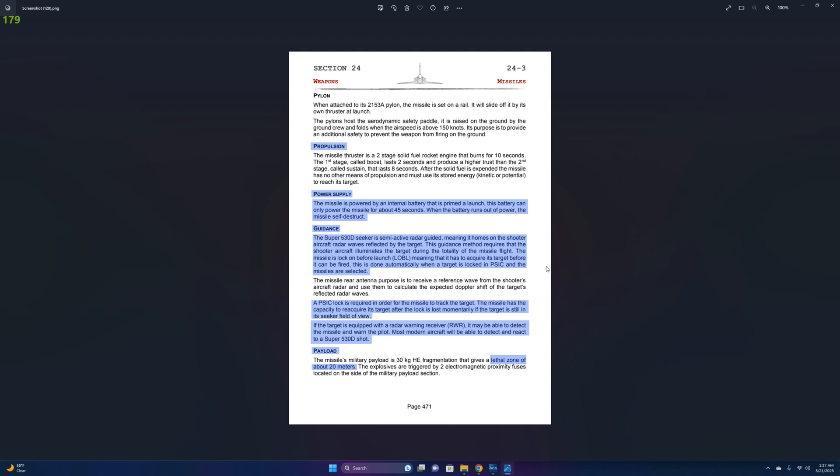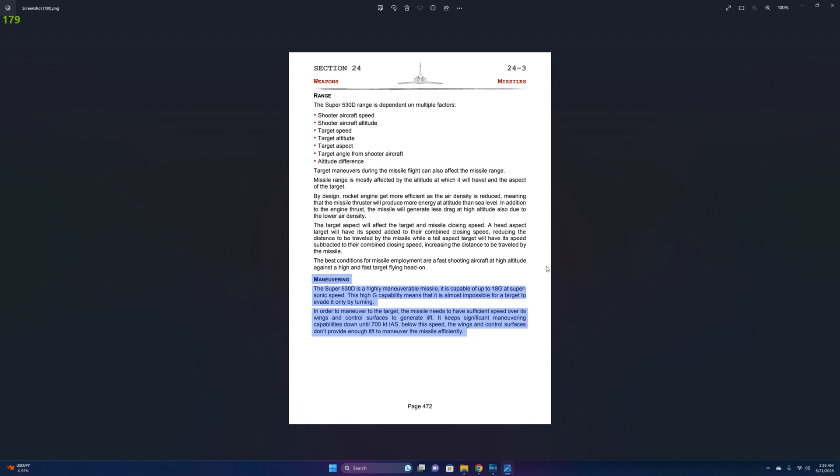The missile's payload has a lethal radius of roughly 20 meters. The Super 530 is capable of pulling 18Gs at supersonic speeds. Once it drops below 700 knots, it begins to lose its turning performance.